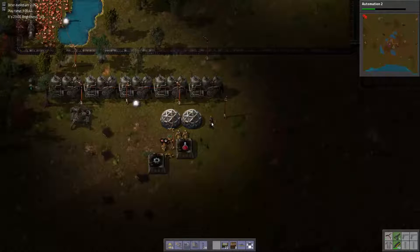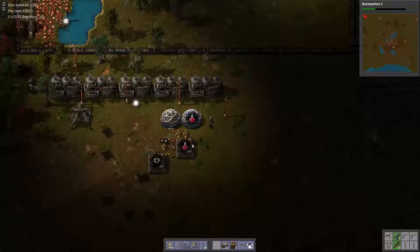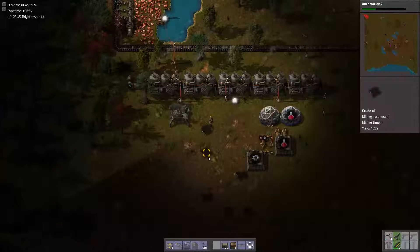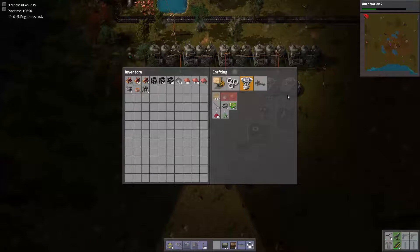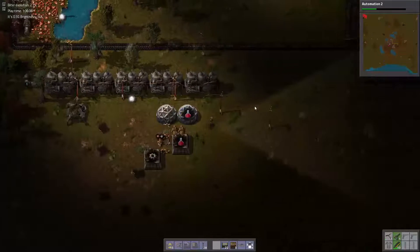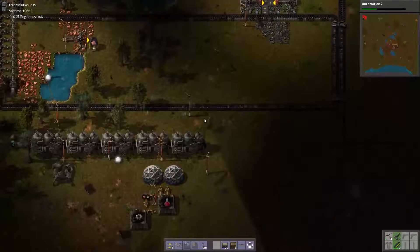I've been thinking about how to run this. I think what's going to happen is there are going to be pockets. This is where I kind of wish I wrote mods. I used to program computers back in the day, and I think I might start getting into it again because I want more colors of wires. We don't even have any yet because we don't have the circuit network, but when we get to circuit network, you're going to see there's green and red wire.